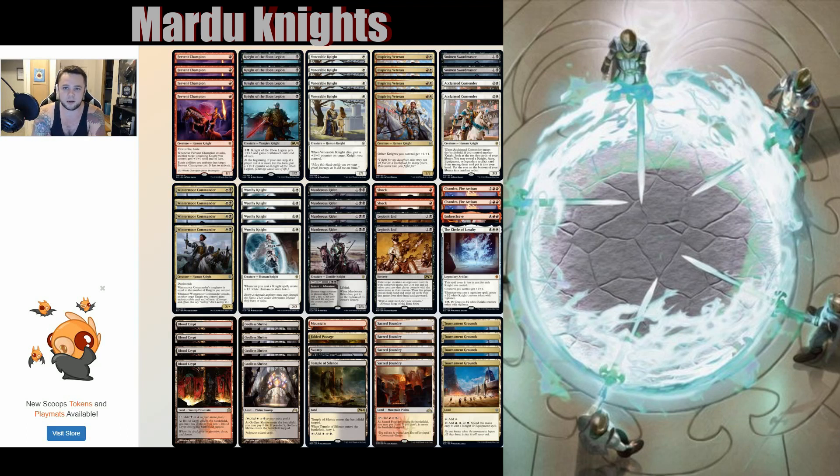In the two-drop slot we have Inspiring Veteran — that's your lord — any good deck like this wants that lord. Smitten Swordmaster is a two-one with lifelink, and it has the adventure where an opponent loses life equal to the number of knights you control — pretty sweet. One of the other new cards I'm trying out in the three-drop slot is Acclaimed Contender. Whenever Acclaimed Contender enters the battlefield, if you control another knight, look at the top five cards of your library, reveal a knight, aura, equipment, or legendary artifact, put one into your hand and the rest on the bottom in random order. It's basically a Militia Bugler — a three-three for three is a fine body, and getting to grab another creature is pretty good. Back in the two-drop slot, Wintermoor Commander is a four-of.